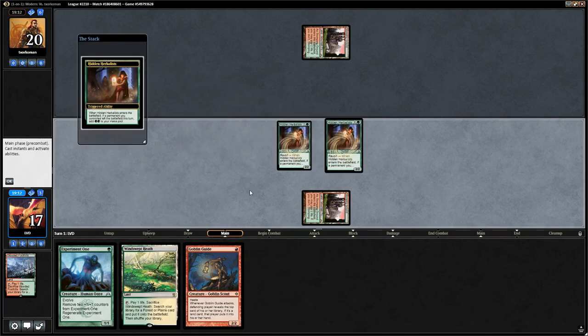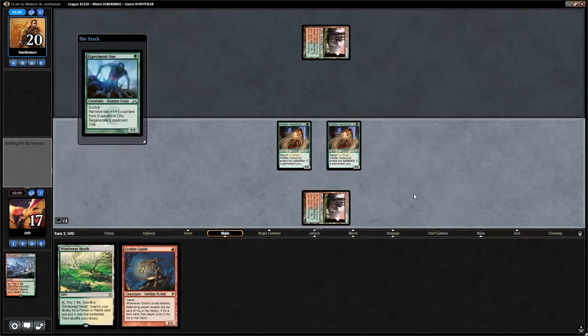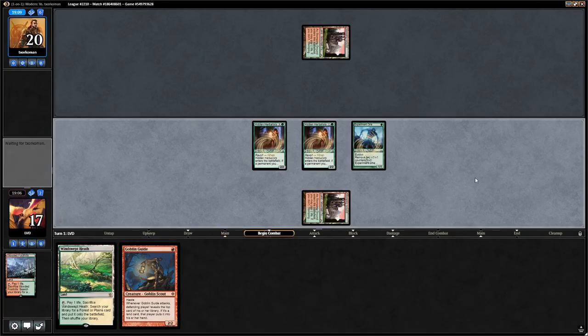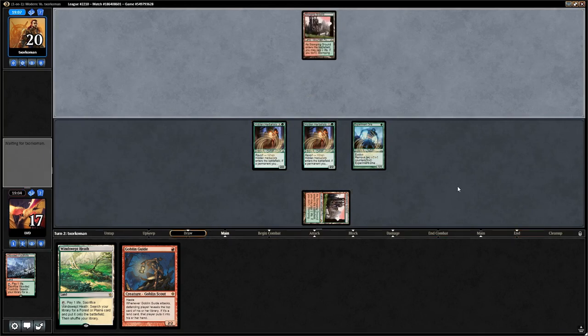We play another Hidden Herbalists off the mana, get two more green mana, then play Experiment One. We pass the turn unable to use the last bit of mana. Not a bad turn 1, but almost all our cards are already on the board — if the opponent has a cheap sweeper, we might be in trouble.